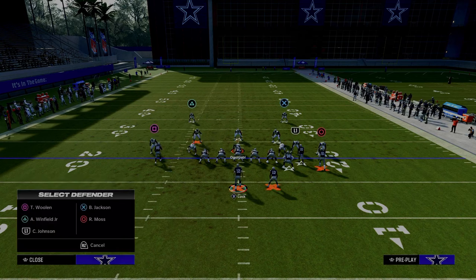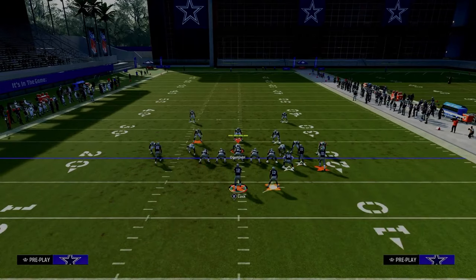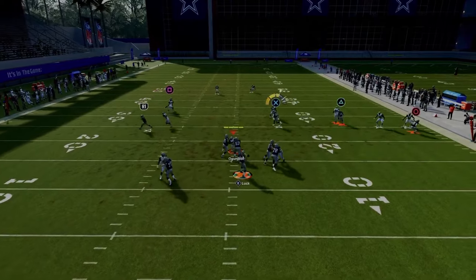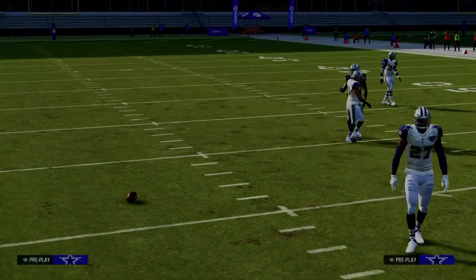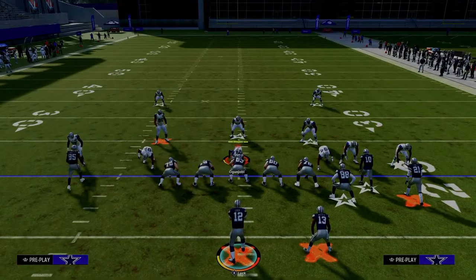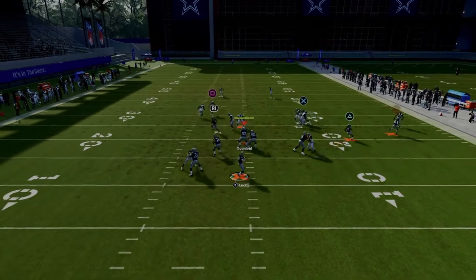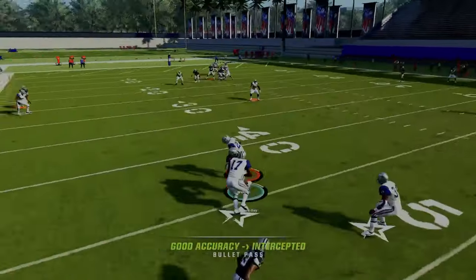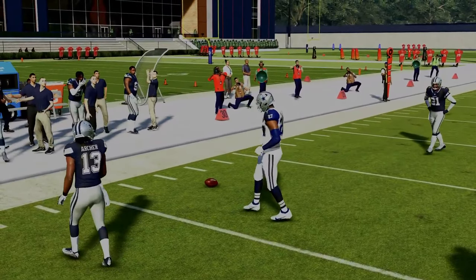Against two-man under, when the receiver cuts to the inside on the smart-routed post, just pass lead inside with a possession catch — it's almost always open. A lot of times they'll play it in off coverage, which makes it even more open because it's a sharp cutting post. This play literally destroys man coverage.